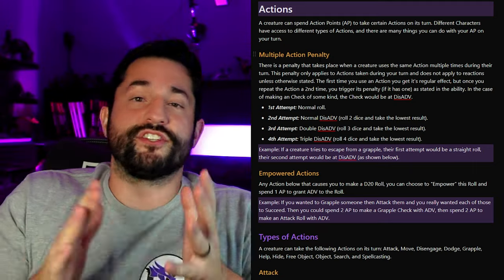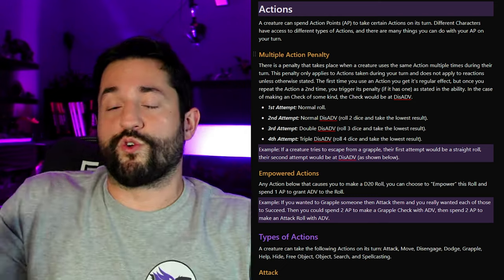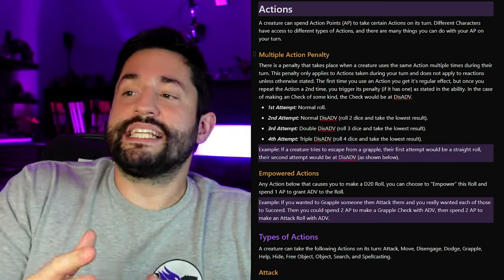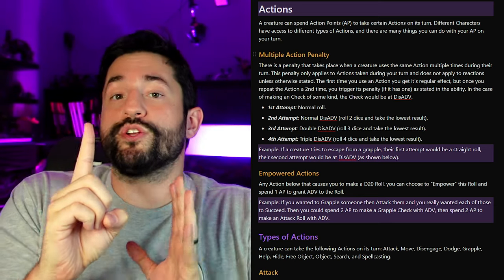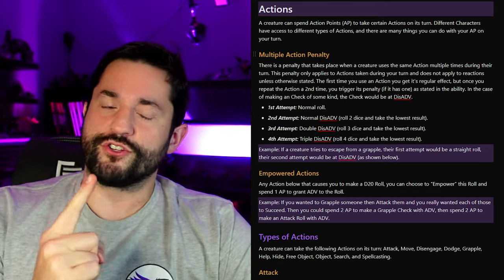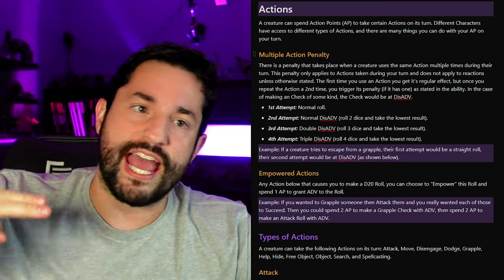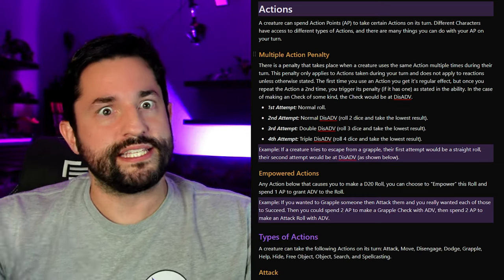Speaking of advantage and disadvantage, there's something called an empowered action. Any of these actions that require you to roll a D20 — a check, an attack roll, whatever — usually cost one action point. You can choose to empower that action and spend an additional action point to grant yourself advantage. That first attack on your turn is really important, so you might want to spend an extra action point for advantage on it. But now you've taken one attack and your next attack will be at disadvantage.